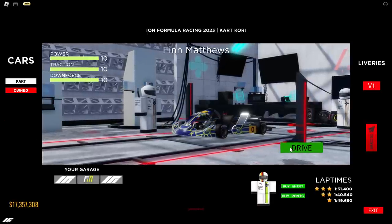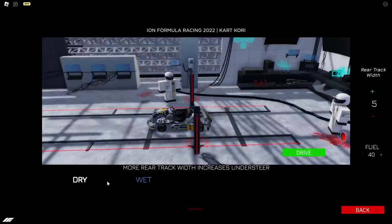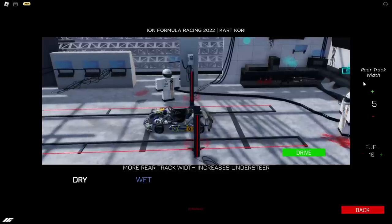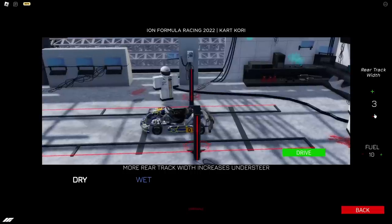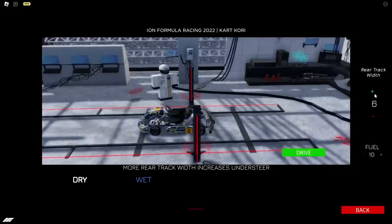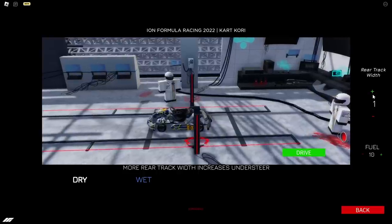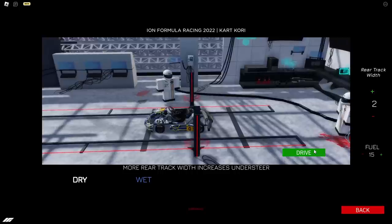We took the first garage and you can see all my karts are loaded in here. I'm going to be spawning the Lando Norris maxed out kart. In terms of setup, you only have two tire options — the dries and the wets. You can also change your fuel. There's this cool feature replacing the air setup called rear track width, which goes from one to six. From what I've heard, the higher the number the more understeer, and the lower the number the more oversteer for drifting.